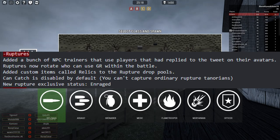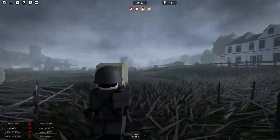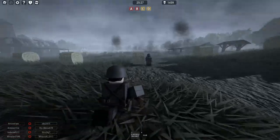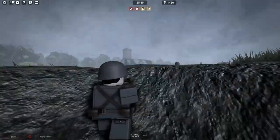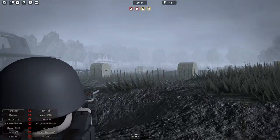There's also a new rupture-exclusive status called Enraged, which perhaps boosts some kind of stats or something. And last but not least, fan art — they've been adding fan art to numerous parts of the game, such as in houses and stadiums.